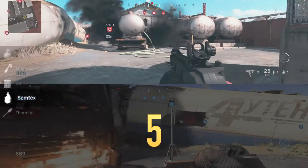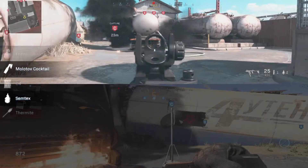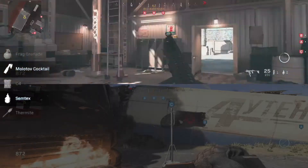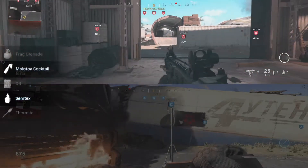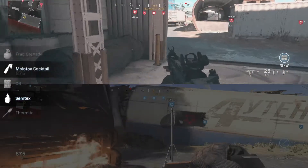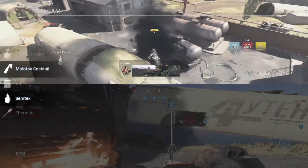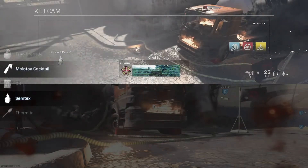Coming in at number 5 is a Semtex or Molotov. It works great for this area of smoke — hard to see. They actually spawn there often, and there's also a dom flag. So if you spawn in here, you can rush to this yellow bar and throw it up to literally the corner of that cloud. It's super forgiving, easy.